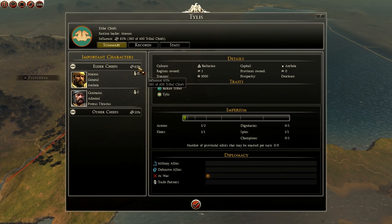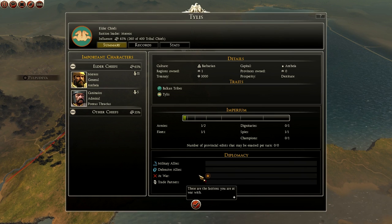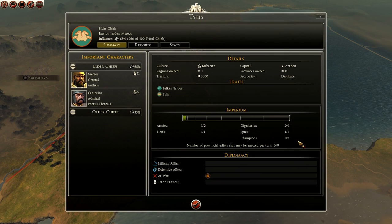Elder chiefs are in charge and they have 65% gravitas. Other chiefs have 35% and they have two generals here, Merios and Canelios. Diplomacy: you're at war with Maston straight off the bat. You have one spy out of one, you don't have any dignitaries or champions, you have one army out of two, and you have one fleet out of one. That's how they start.